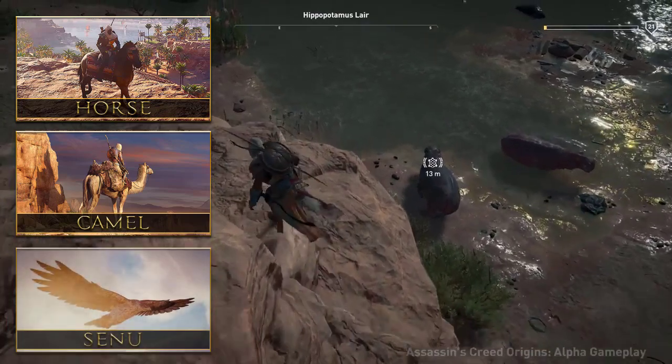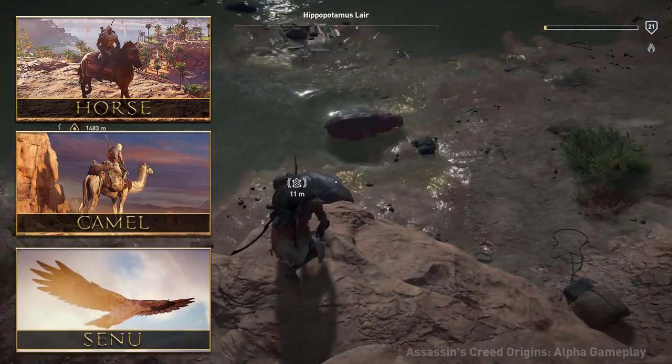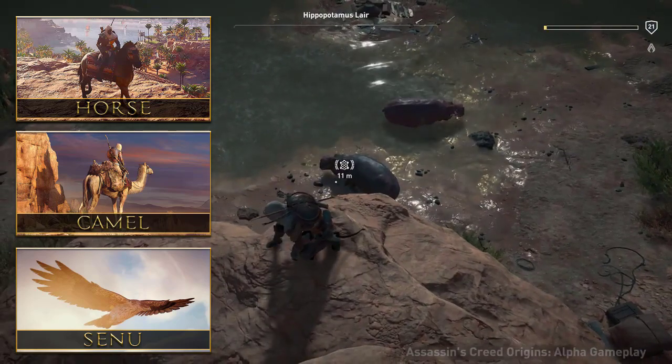Thirdly, we have Sanu, the eagle, who is your eyes in the sky and is a replacement for the eagle vision. He can spot enemies and tag them to make your job easier.